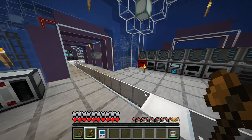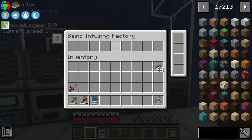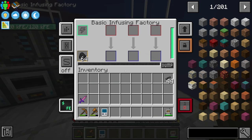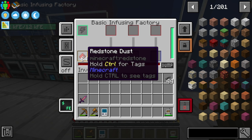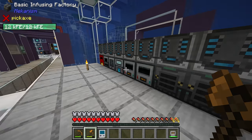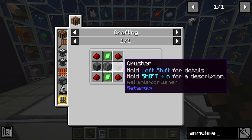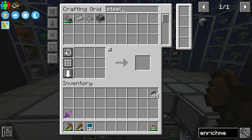Right out of the gate I want to do two things: start exporting diamonds to this basic infusing factory to begin teaching it how to make those alloys, and also increase the efficiency of our basic infusing factories. Up until now we've just been sending raw materials — regular redstone and regular coal — into the catalyst slot, which is extremely inefficient. The fix is to use an enrichment chamber first, which makes the process much more efficient.